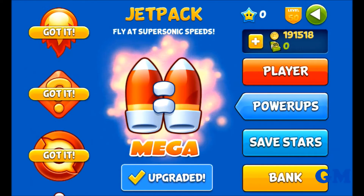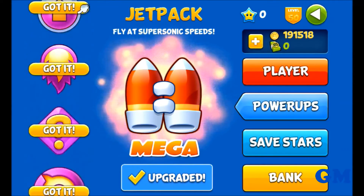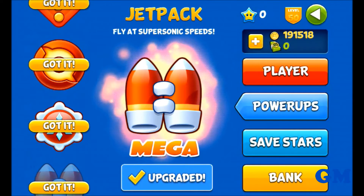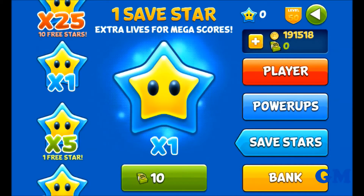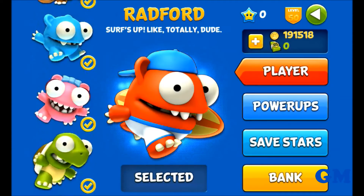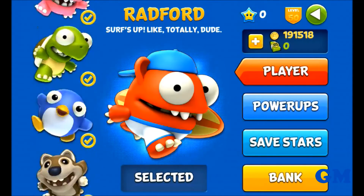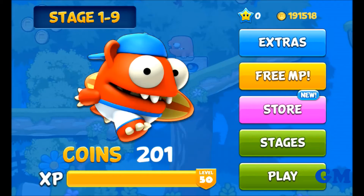Here are all the power-ups — you can get them as you clear different levels. There are also save stars, but you'll have to buy them. Here are the player characters, but they don't have different characteristics; it's just the look.